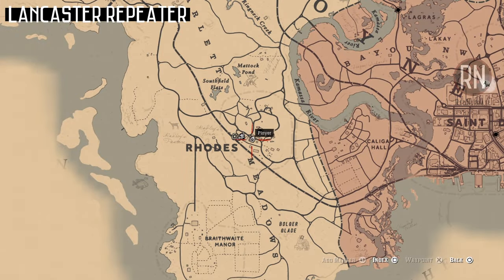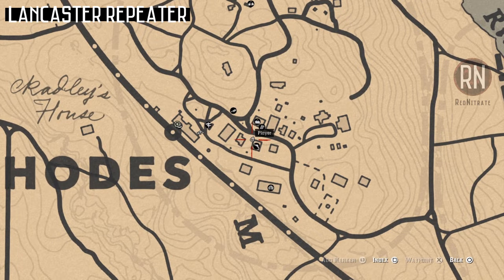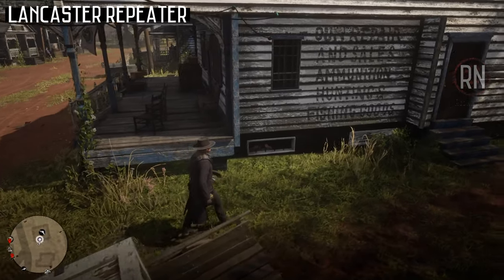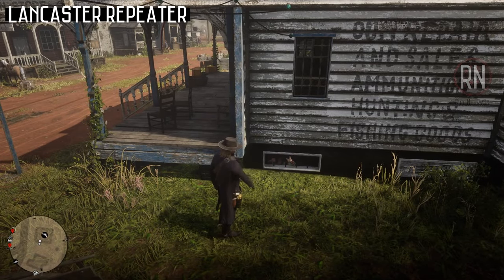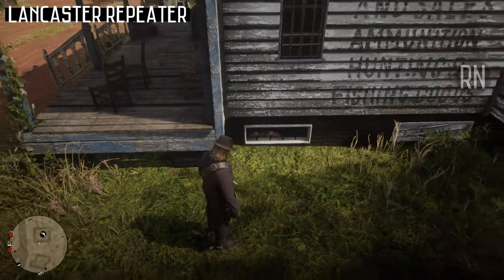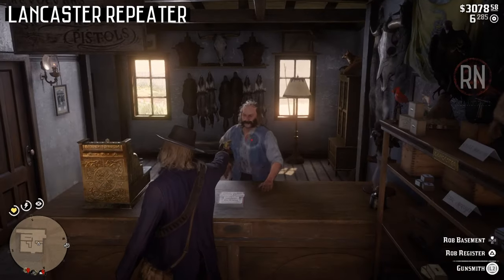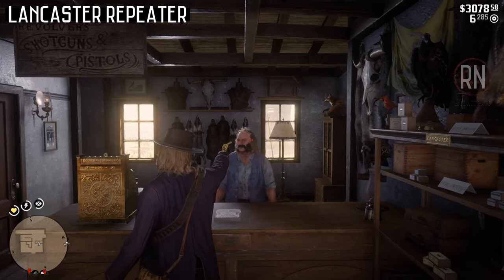If you make your way over to the Rhodes gunsmith at any point throughout the story, you can come across a truly disturbing random encounter. It involves a captured boy that's been imprisoned in the basement after a series of tragic events. It's implied that he's been down there for years and the story behind it is both twisted and also very sad if you take the time to listen to it. To get access to both him and the free Lancaster Repeater, you'll need to go inside the gunsmith building and draw your gun on the owner. That will give you the option of robbing the basement, which is of course where we want to go.